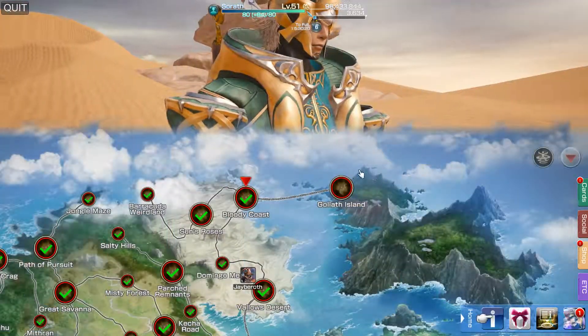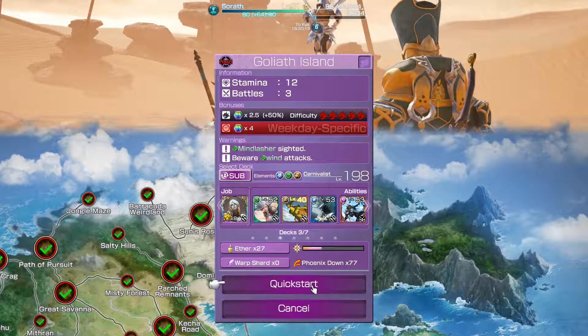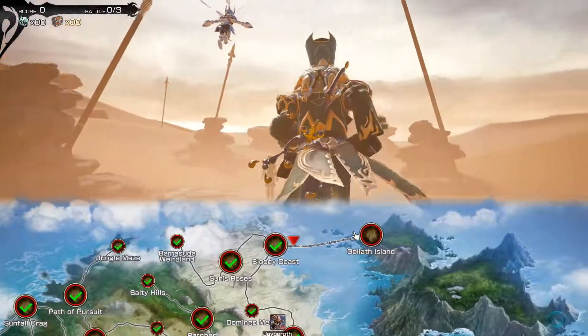Let's try it out. I'm just going to jump in here, switch to my sub-job which will be Dancer. This isn't really optimized, this is just an example. And I'm just going to hop right into battle.